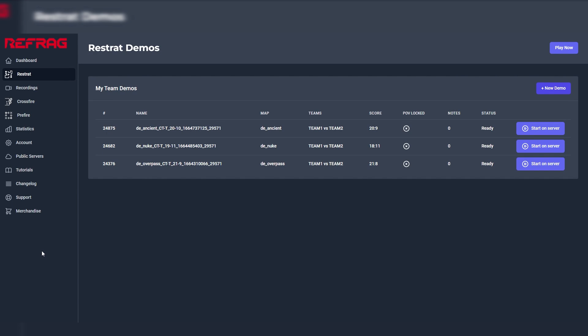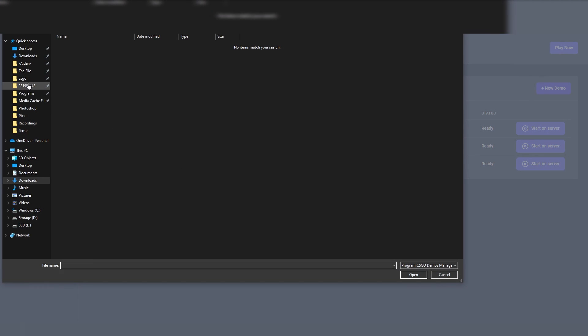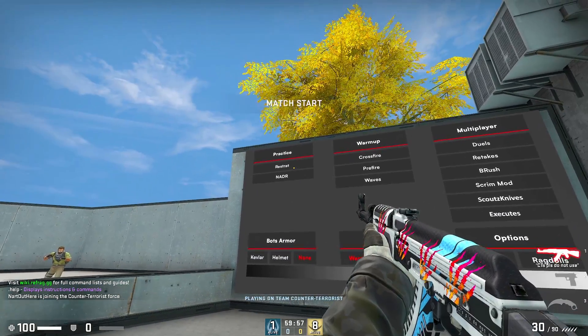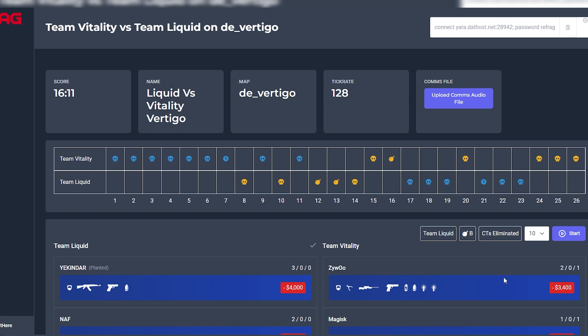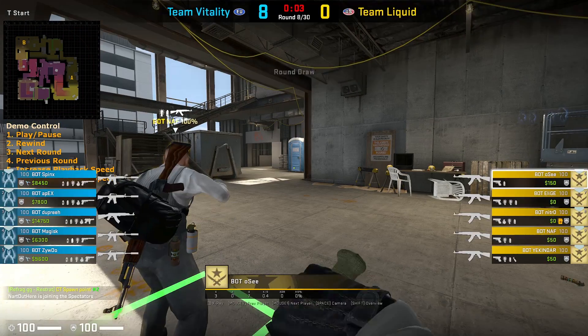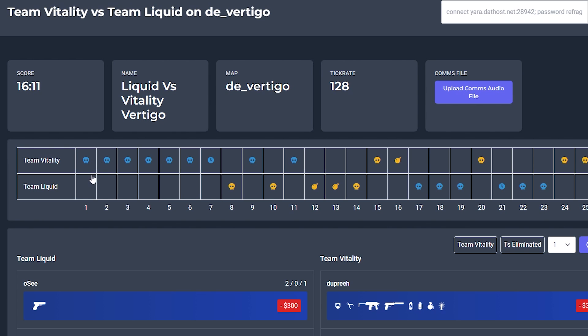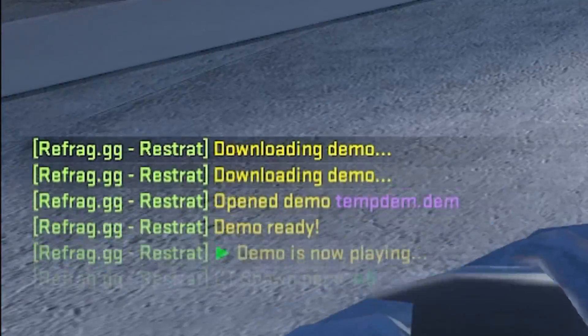In order to load the demo onto my server, you're going to go to refrag.gg, select ReStrat, and then new demo in the top right. Upload the game you wish to watch — I will be uploading Liquid vs Vitality on Vertigo and then give it a name. On the server, choose the ReStrat mode either from the main hub or in-game and select your map. When the demo is uploaded and the map is selected on the server, you can skip to the round you want either by the website or in-game. It may take a minute to load the entire demo.